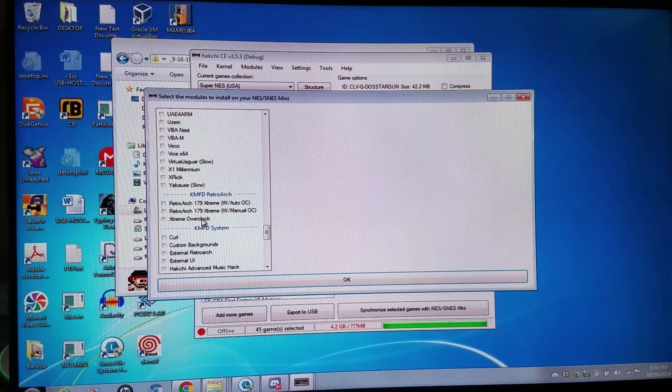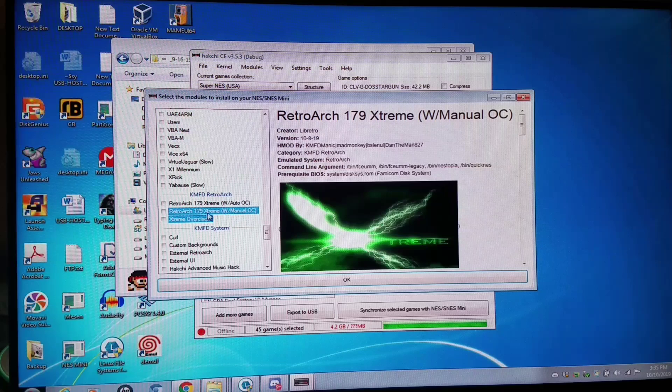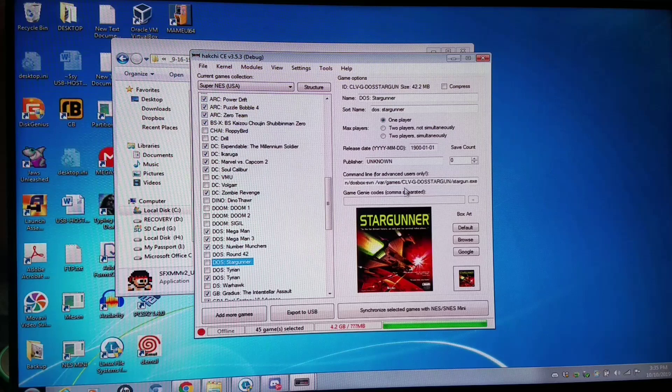You're going to have auto overclock and manual overclock support. I'm going to show you the manual method right now. You're going to install this along with manual — and this is only going to work on the S and NES classic for right now. You go to the game in question, Star Gunner for DOS — a fantastic shmup — go to the tail end of the command line, do a space double hyphen overclock, then sync or export it, and you're good to go, as long as you have the DOSBox SVN core installed.